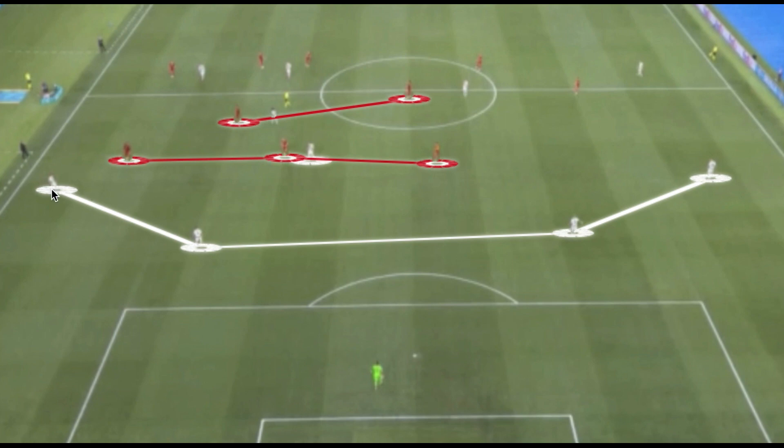Normally a team would commit players in the first line of pressure to expose a 2v1 situation via a third-man movement, or angle two players to avoid the cover shadow — but Portugal did not do this with their fullbacks, leaving large distances between fullbacks and wingers. Another option was for Portugal's central defenders to drive into the half space aggressively, forcing Belgium to commit players to stop the ball-carrying center-back, which would have opened space for a third-man movement — but this would have required fullbacks to play in a higher area.